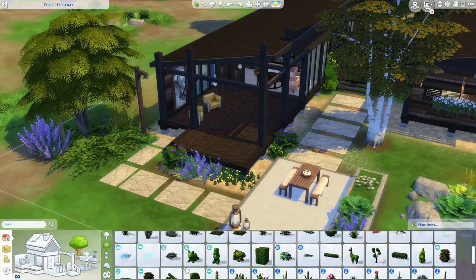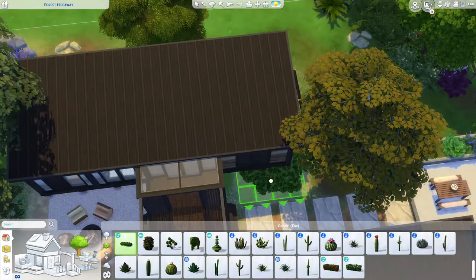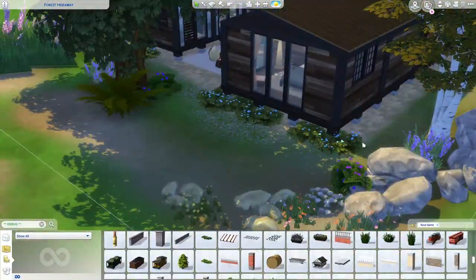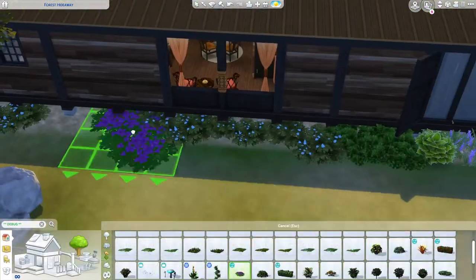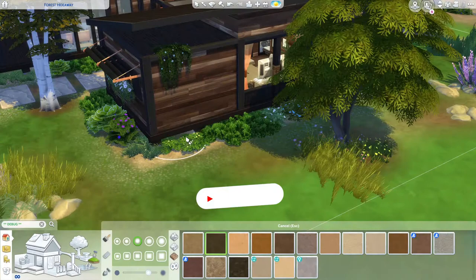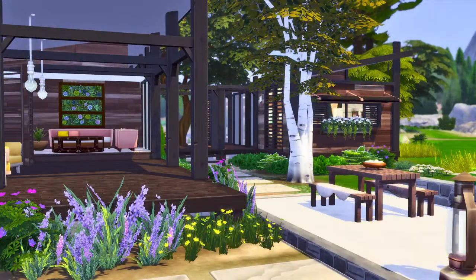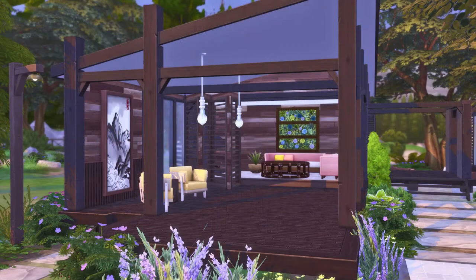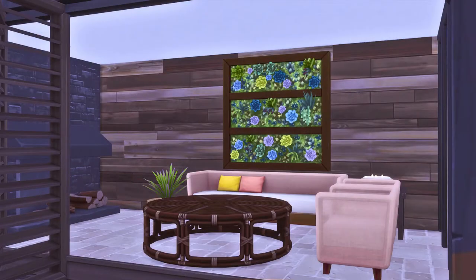As we're getting closer to the end of this speed build — as usual, if you want to download this build, it's up on The Sims 4 Gallery. You can find it under my EA ID, which is Alpha Tiara, or under the hashtag Flami Sims. There's also a link in the description to the website gallery and to the tray files on Sim File Share. I really hope you enjoyed this video — if you did, please hit the thumbs up, subscribe, and ring the bell. Thank you so much for joining me today, and I'll see you in the next video!